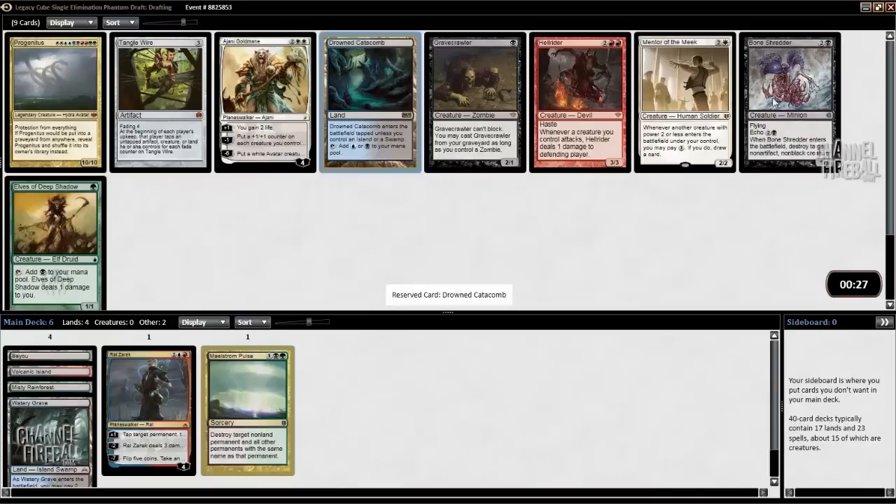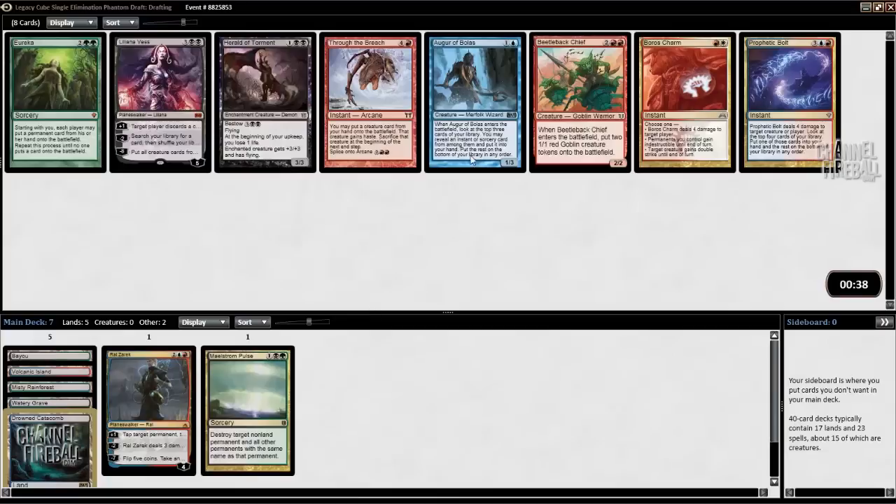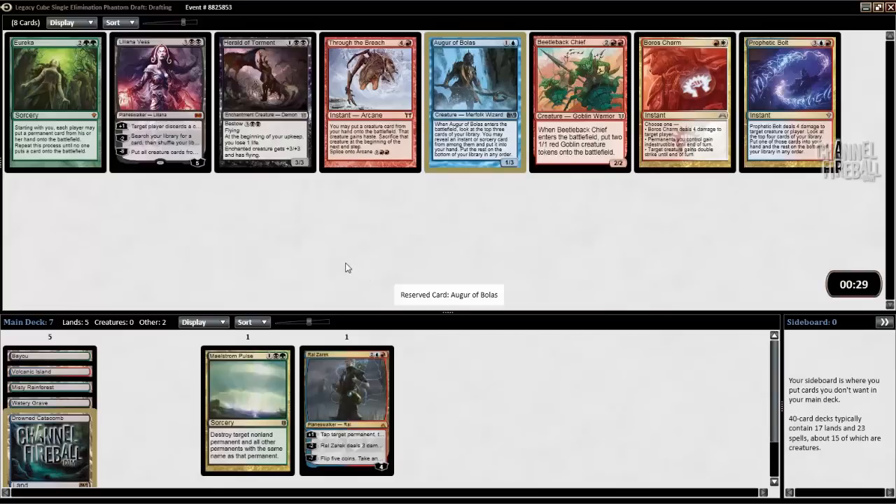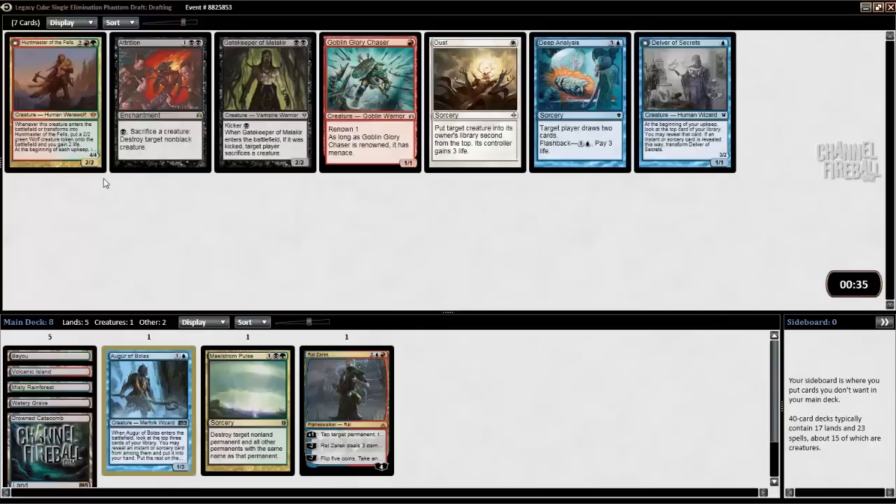Bone Threader is the card I would take if I were taking a spell, but let's just take Drown Catacomb. Augur is really good. Liliana is so bad, I don't want that. I do want Planeswalkers, but I want them to be good. Prophetic Bolt is also really good, but I'm going to have a preference for cheaper cards early. I like these cards — I'm either going to take Huntmaster or Deep Analysis. They're pretty similar. Huntmaster is kind of like a Planeswalker, just slightly more fragile. I'll take Huntmaster.